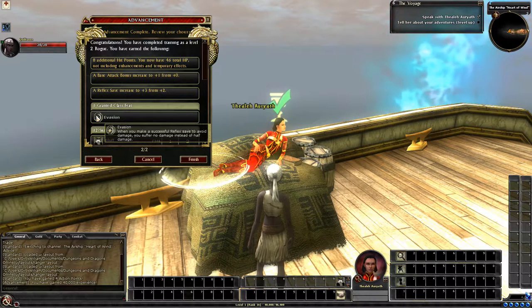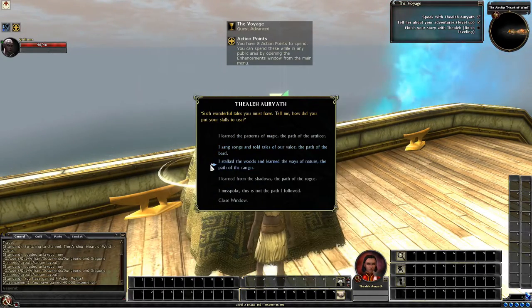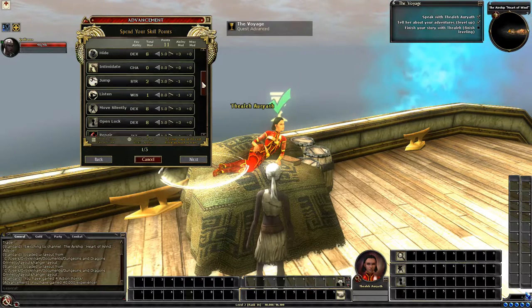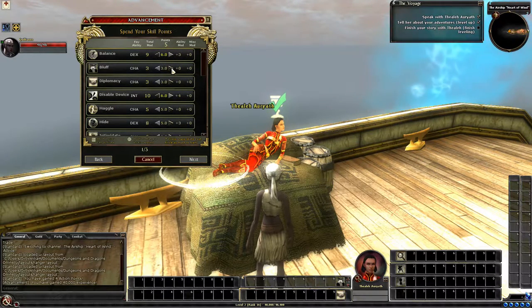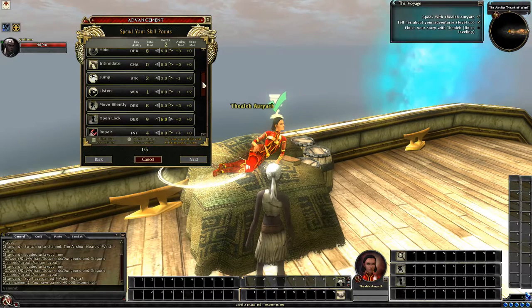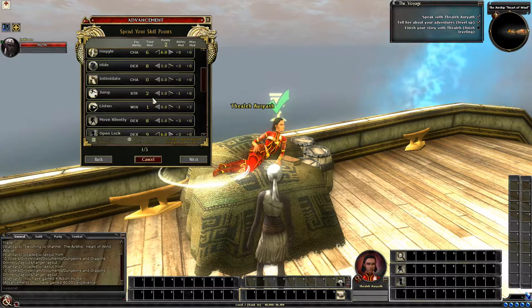I think hide and move silently we'll go for this level. We get Evasion since we have our second level of rogue. We get eight hit points, BAB from plus-one to plus-one, reflex from plus-two to plus-three, all our skills, and we finish. For the next level — also rogue — we do the same thing: disable device, open lock, search, spot, UMD, concentration for later. We have six points left and go for balance, bluff, diplomacy, a little into haggle.